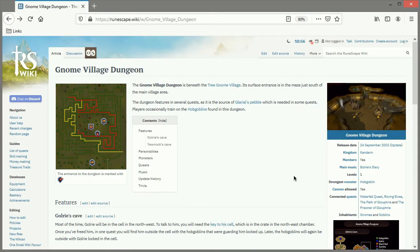Also, if you don't have Gleros' pebble, head to the link in the video description for the wiki page — it talks about where to find it. It's basically at the end of the gnome village. With that all said, let's start the quest.